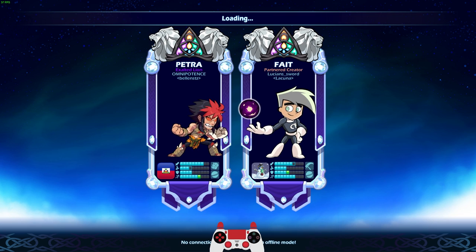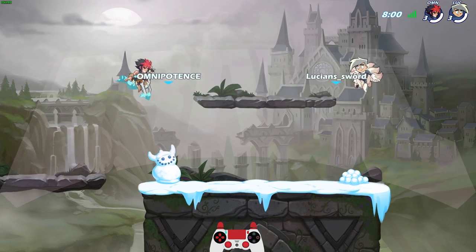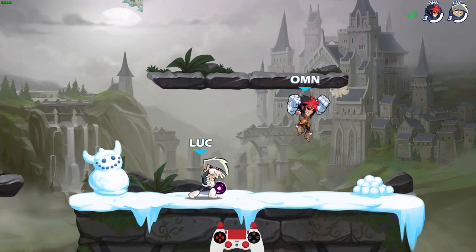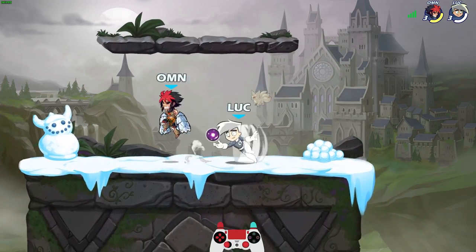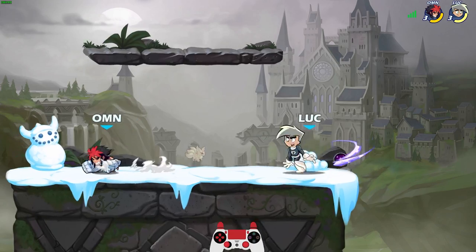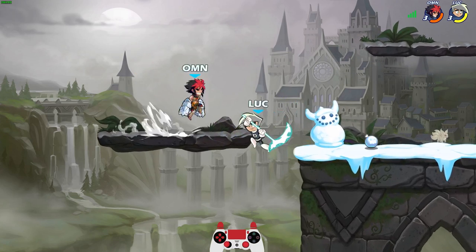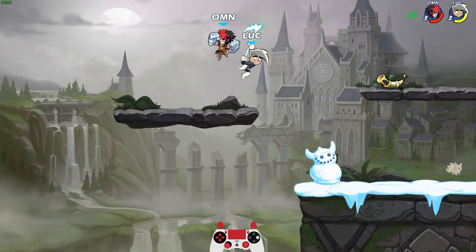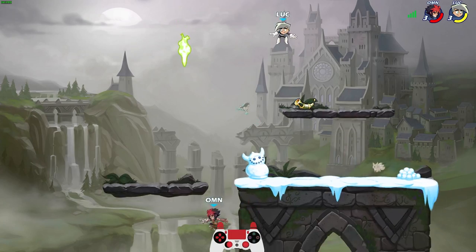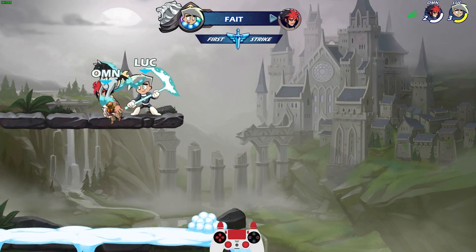Alright, so very first game we have what looks like a pretty tough opponent — we have a diamond rank Petra. Petra is a good legend and Omnipotent is diamond so that's not gonna be easy for sure, but let's see how we can do with Danny Phantom. So far so good. Oh wow, I actually hit him with that down sig. Man, he almost got us with that side sig — that was pretty crazy. That should do it. All right, but check out this weapon — doesn't that look really cool?